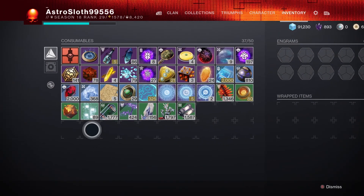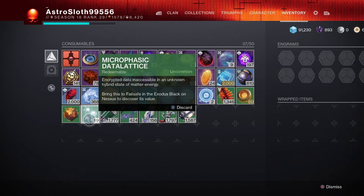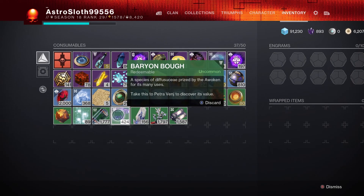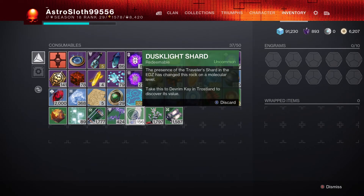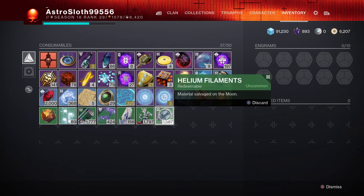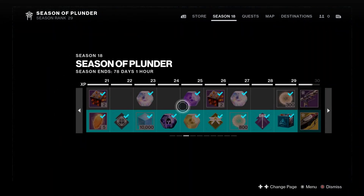Spin Metal Leaves — and I think that's the majority of them. So these are the materials: you've got your Microphysic Data Lattice found on Nessus, Glacial Starwort found on Europa, Baryon Bough in the Dreaming City, Dusklight Shards in the EDZ, Spin Metal Leaves in the Cosmodrome, and Helium Filaments on the Moon.